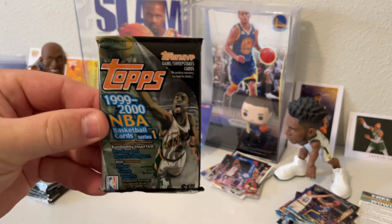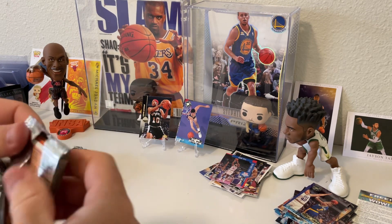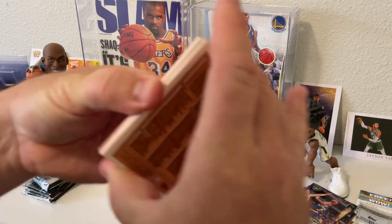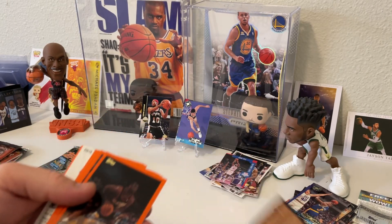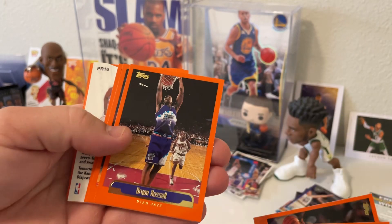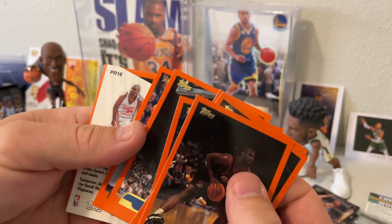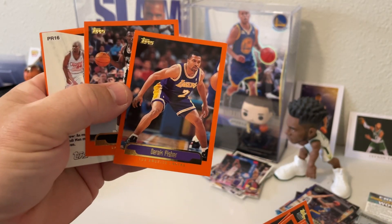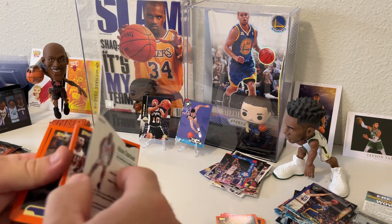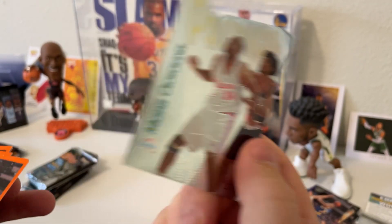Alright, now we're moving on to the 99-2000 Topps. These ones feel like we might have a bunch of cards stuck together. Okay, let's see — there's a checklist, looks like we have an Isaiah Rider, Mark Jackson, Ryan Russell, Cherokee Parks, Latrell Sprewell, followed by D-Fish, David Robinson — cool, I'll stick these right here. Got a Prodigy insert — kind of a cool insert.